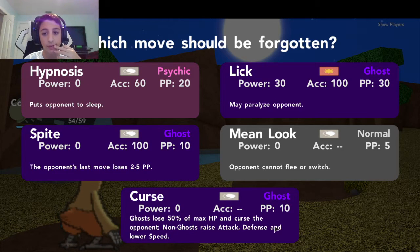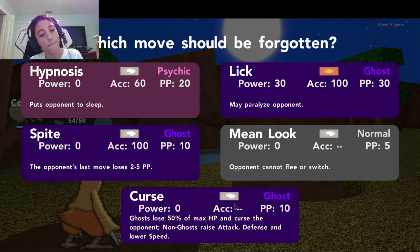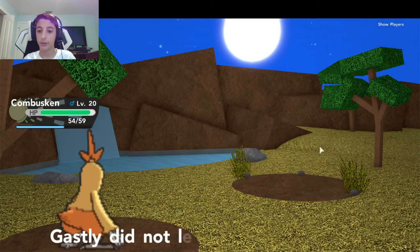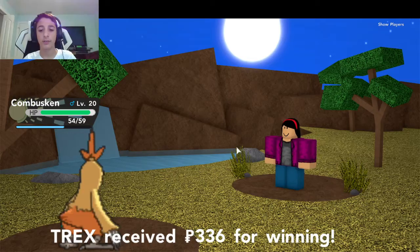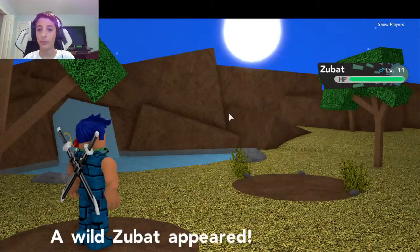Curse - that's interesting. For Ghost types, it loses 50% of max HP and then curses the opponent. For non-Ghosts, it raises Attack and Defense and lowers Speed. Not really a good move, because if I have this move I'm just gonna use it and then most likely just die - which I don't want. Also I just noticed my Ghastly only has Lick as an attacking move, and Lick is not meant to attack - it's meant to paralyze the opponent. That's not good.